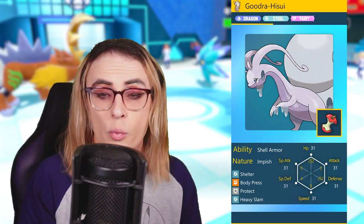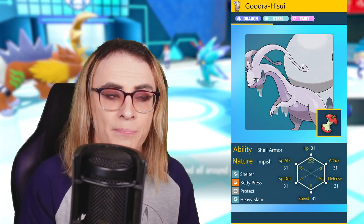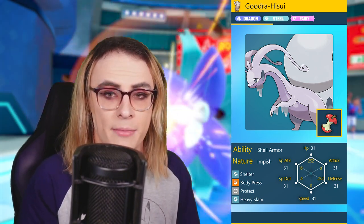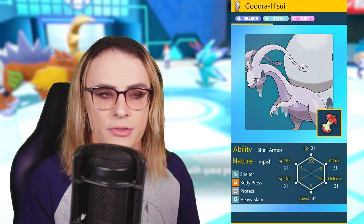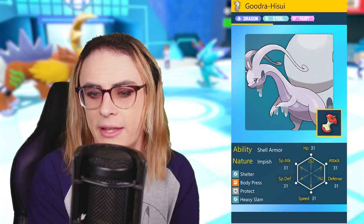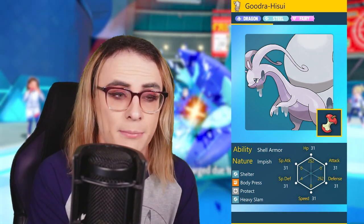After the Terra, we're also going to sponge hits from Wicked Blow and Surging Strikes very comfortably, making this essentially one of the best Urshifu checks in the entire metagame. There's not really a Pokemon that competes with Hisuian Goodra in that regard, and that's pretty incredible. This is also great at clearing through Pokemon like Fluttermane thanks to Heavy Slam, and it should overall be a really incredible nuisance that opponents will struggle with.